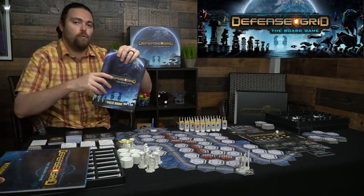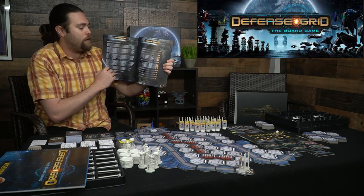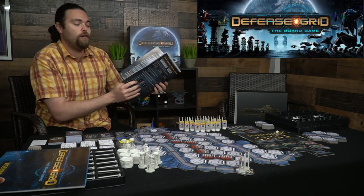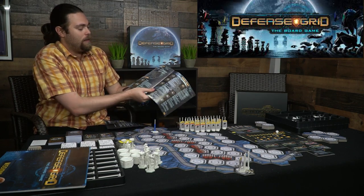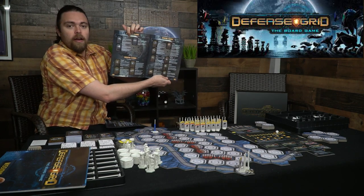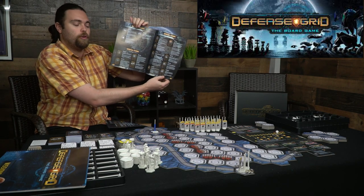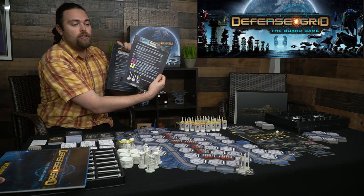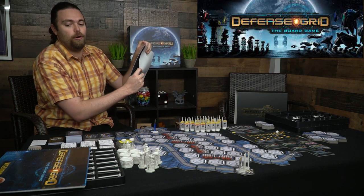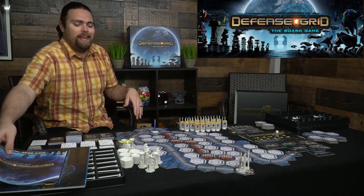The game also includes a rules booklet with all the information you need. It's not very complex and has a full appendix showing all the different card types — special cards, support cards, and more. There's also a separate token reference sheet you can add to the booklet however you'd like — staple it, tape it, or just place it inside.